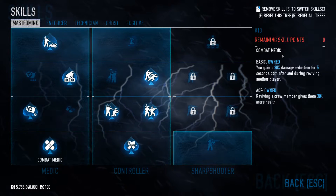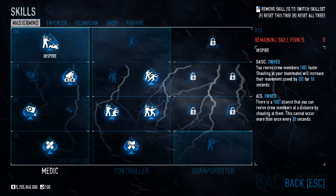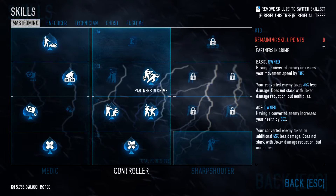So the skills: we've got Combat Medic, Quick Fix, Combat Doctor and Inspire aced. Forced Friendship, Confident, Joker and Partners in Crime aced.